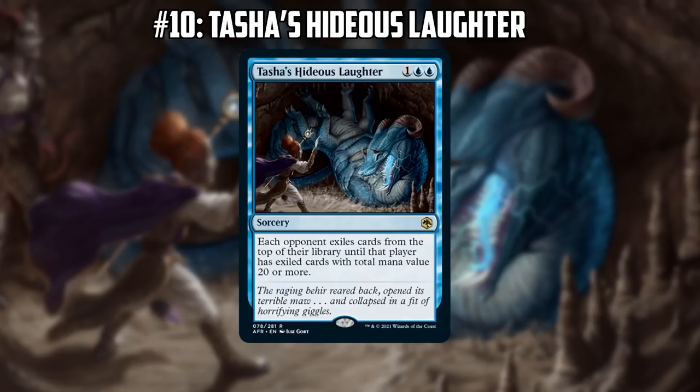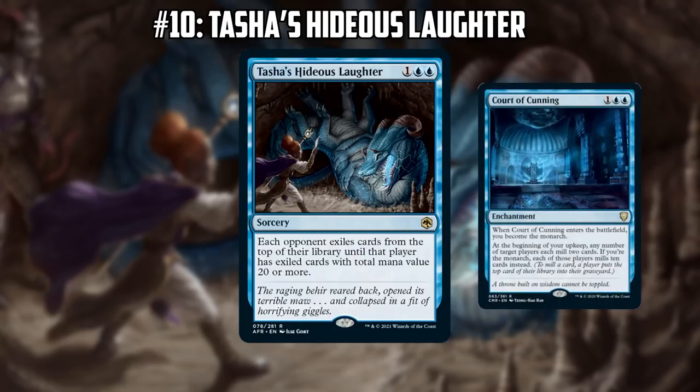Could this be brought in as a sideboard card against Lands if Lands gets super popular? Or is this purely a mill deck card that goes up in value in a matchup like Lands? The blue-red Delver decks are currently playing a sideboard copy of Court of Cunning, which is kind of interesting. This could also be used to just exile win conditions from a deck. There are a lot of decks in Legacy that get above 20 pretty quickly — Force of Will, and the Delver decks are now playing cards like Murktide Regent and Force of Negation, and they are all high mana value. It stacks up really quickly.